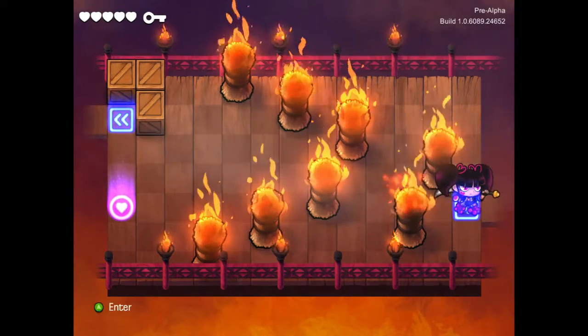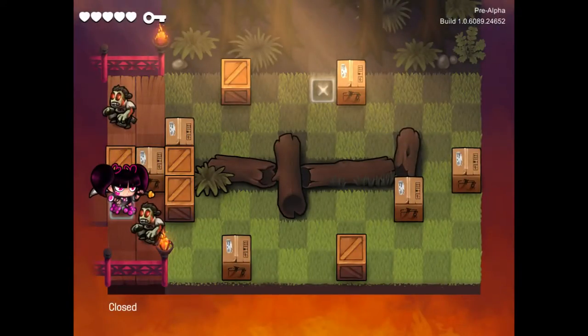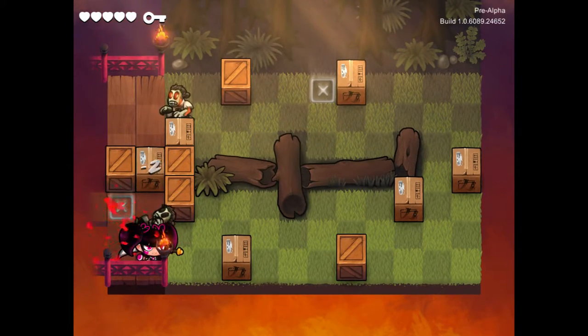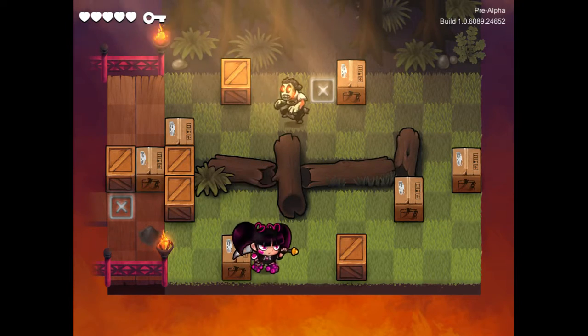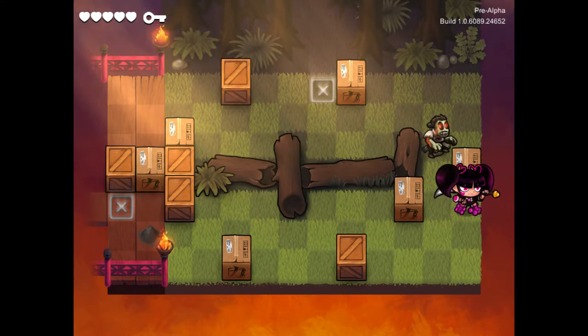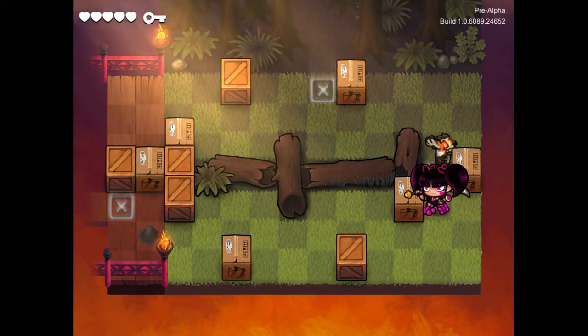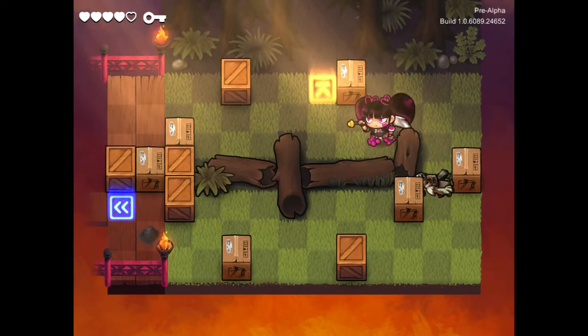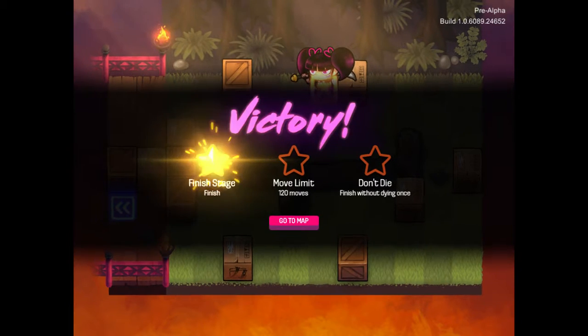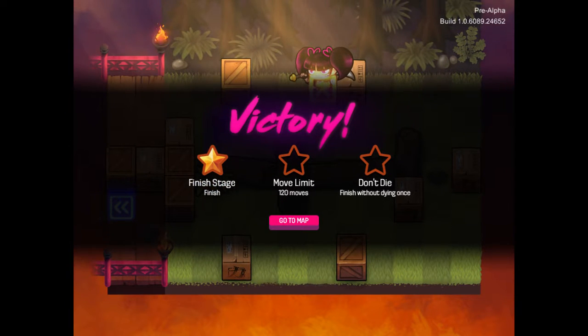There we go, I got it. This is gonna be tricky. If I hit them, they won't hit back. So they have to already be at the adjacent point for it to actually work. Victory! Finish stage. Move limit? I did not get the move limit. And finish without dying once — I bet I can do that if I go back.